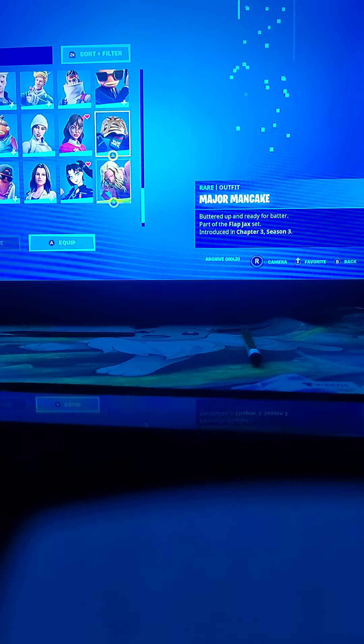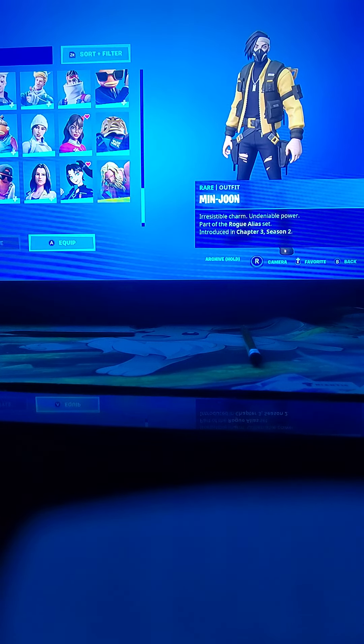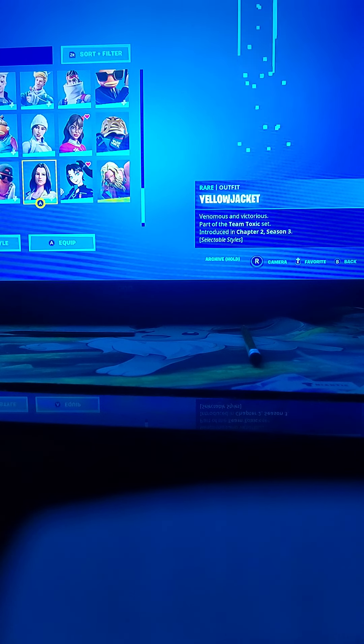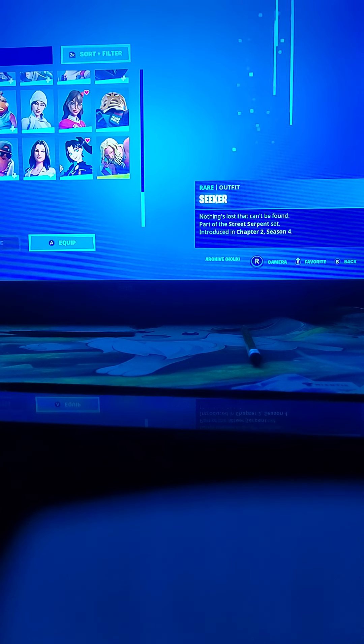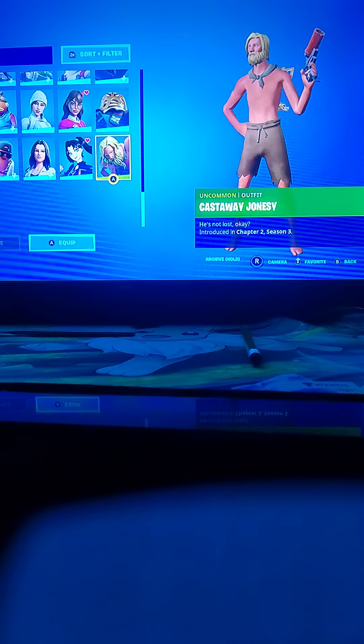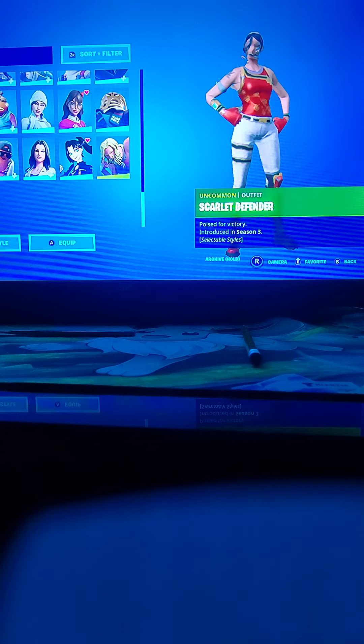And then Frost Squad — don't wear it. Made-to-order Man Cake I got from playing Fall Guys in mid-June I think. Sneaker, The Brat, Yellow Jacket, Ikonik, Castaway Jonesy — I don't even know why I bought this skin. And then this skin. That's all — I'm gonna get done with this video, so like and subscribe and have a great day.